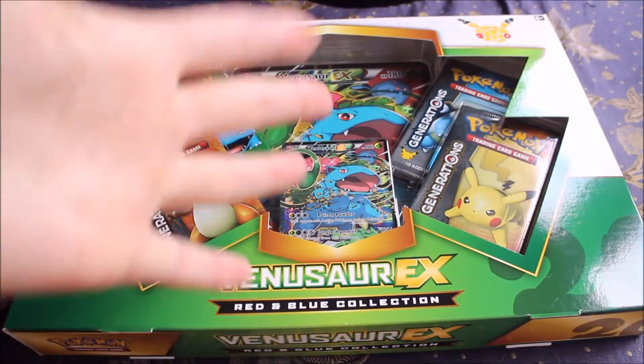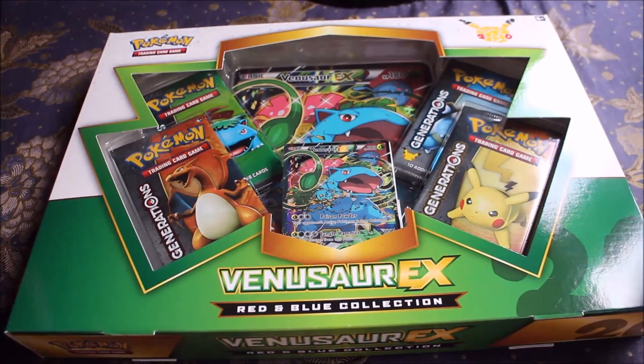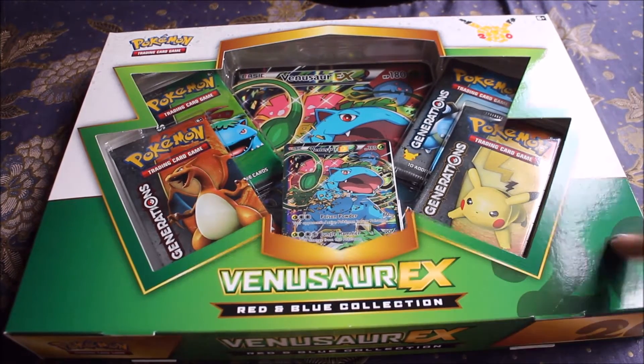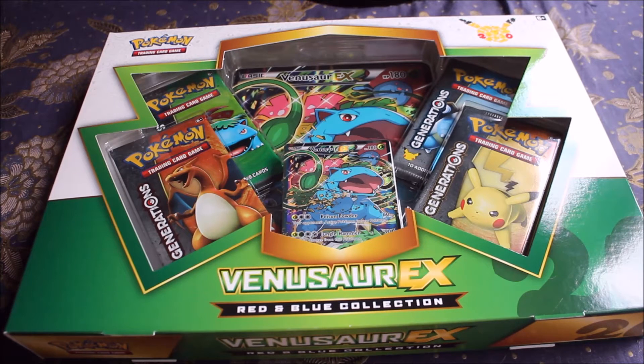Hey everyone! So here I am opening a Venusaur EX box. I did not even know this was coming out until I got the post today - here it was. I got this and the Arceus box in the post, and I've got just the Pikachu one I think is the only big box that hasn't come out yet.